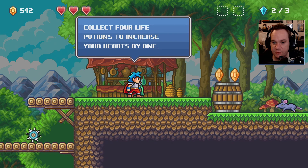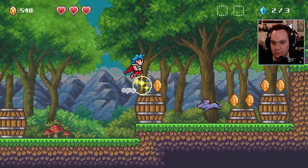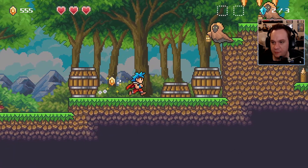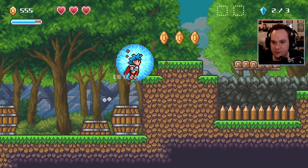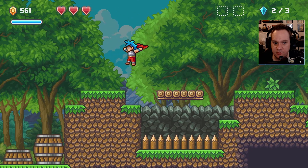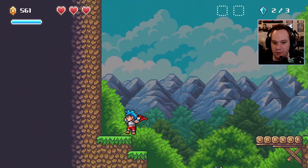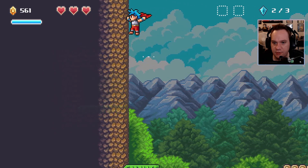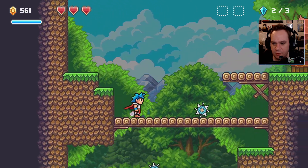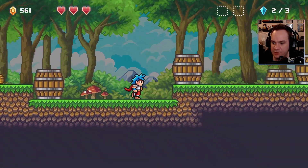It's a leprechaun! Collect four life potions and increase your hearts by one. Have I collected any? God, there's a rat there — he's got hops, dude. Get out of here, Ratatouille. Look at these random ghosts — they're just like, 'I'm just floating along here with my lantern in the middle of the day.' Oh, we didn't get to our secrets — I don't like that, we gotta go back. Where are you? You're not here. Pop-up, maybe? We'll figure this out. Oh, I can't go back down — I'm stuck up here.